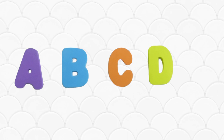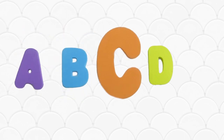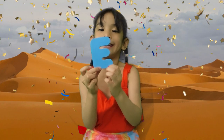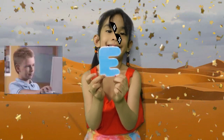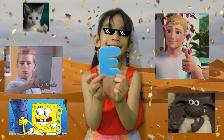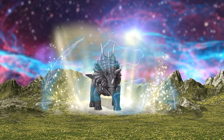Now for the third puzzle. You need to guess the next letter. Now we have A, B, C, D. What is the next letter? A little bit more, then it's free. Let's go!